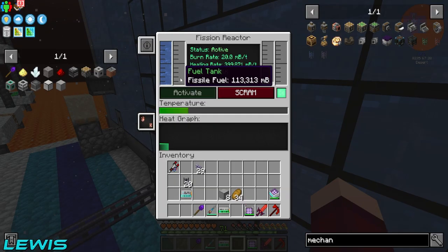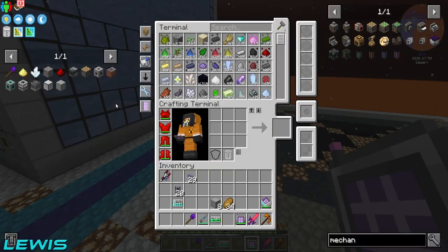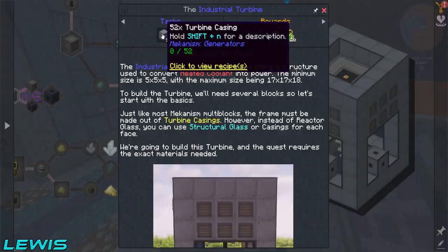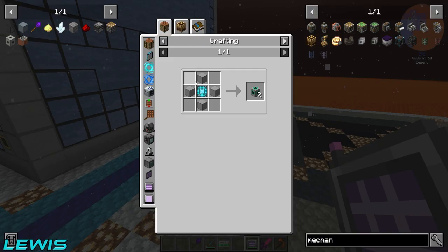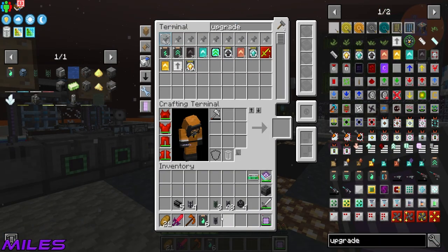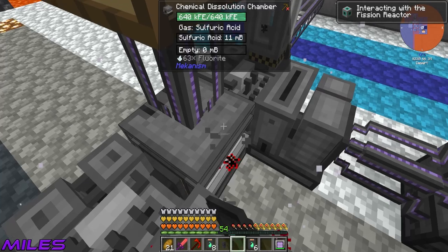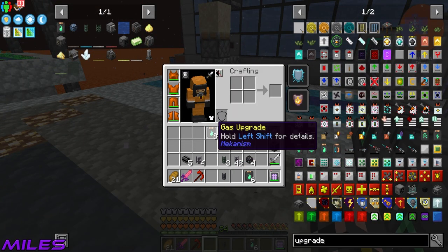The next thing we need to do is build ourselves a big turbine. To do that we need to get turbine glass and structural glass. Oh - it's because I never crafted four of those up that I didn't get the quest line for it. Very sad. You just craft some more to get the quest line. And you have to observe the reactor being completed for the quest line.